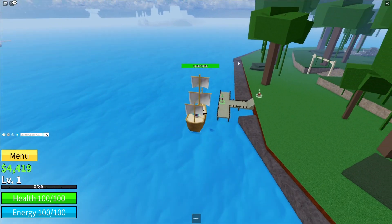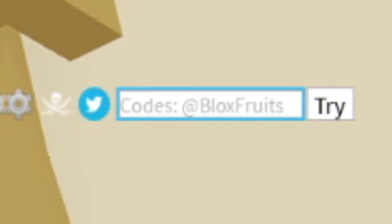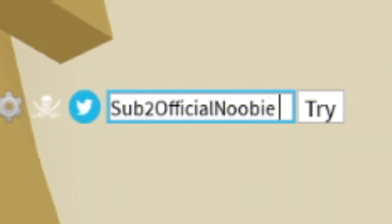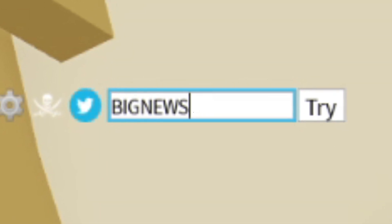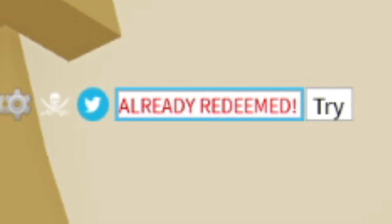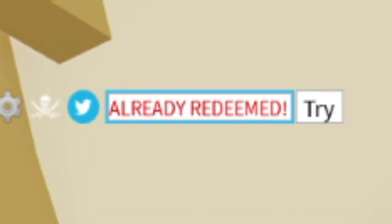The first code today is going to be 'SUB2OFFICIALNOOB'. Go right here and click try. As you can see, the code has been redeemed. Make sure you put in the capitals just like me, because if not these codes won't work.